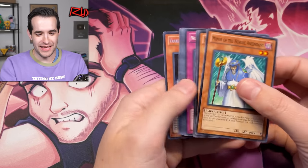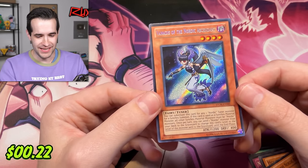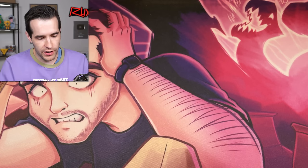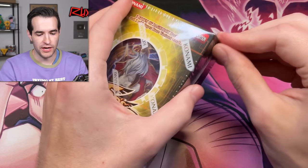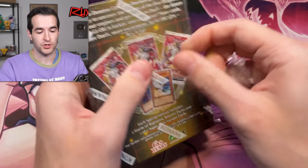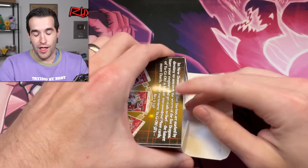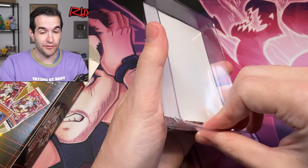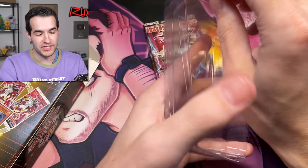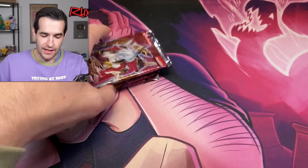I accidentally flipped the card over while doing the pack trick — and of course it's a secret rare: Vennatus, the Nordic Ascendant. I'll take it! We've gotten two secrets and none of them are Maxx C, just throwing that out there. The 'Secret Ruxan Special' is where you reveal the secret before you even flip the cards over — that takes skill. That might be the worst one I've ever done.